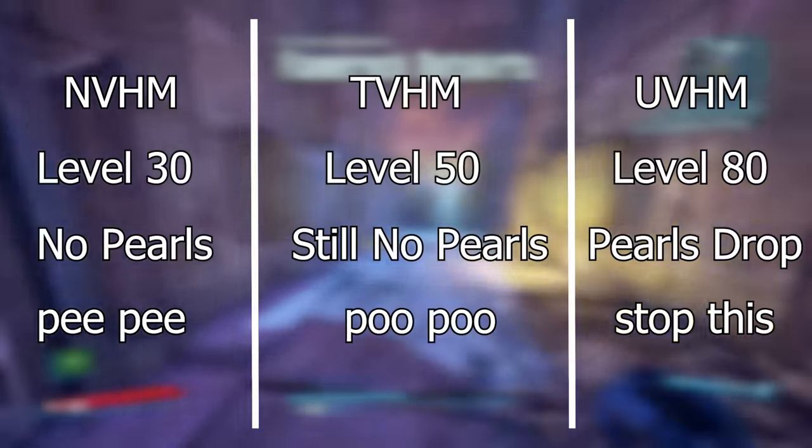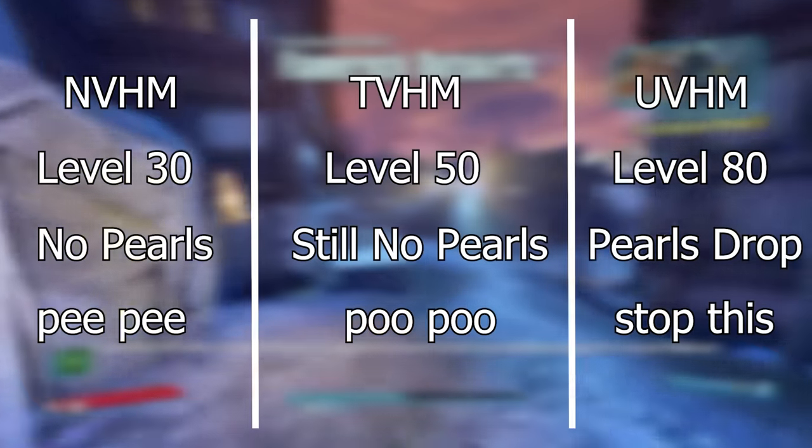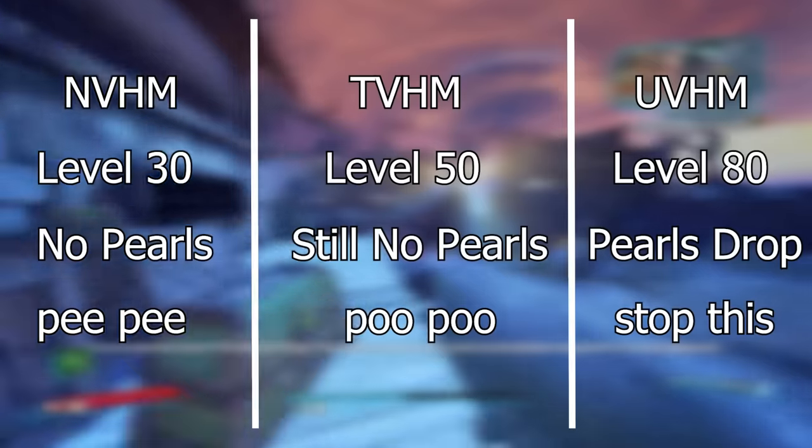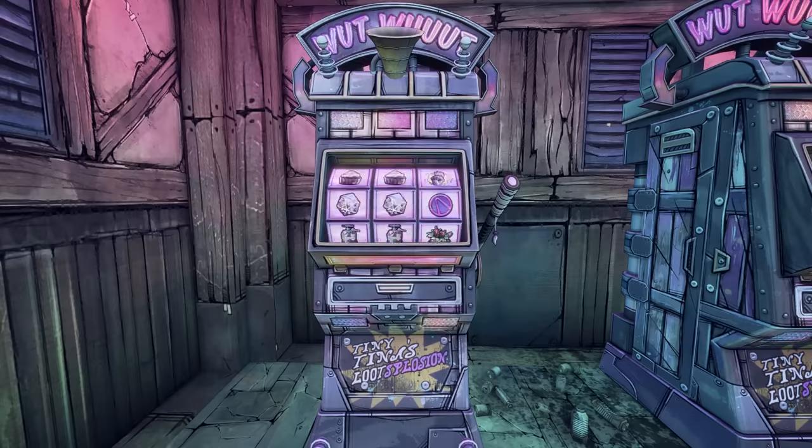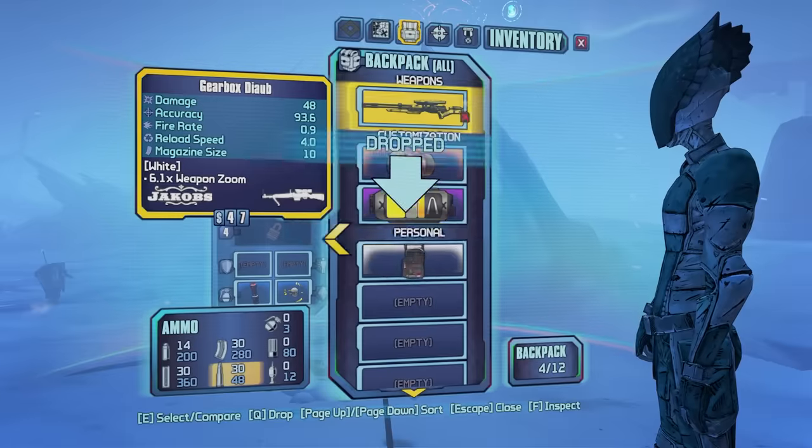I typically do all of my challenge runs in normal mode, where you can't get pearls — at least not normally. There is one way, however: if you win the jackpot on the Tina DLC slots, you have a chance at getting a pearl. But first I have to get there gearless.